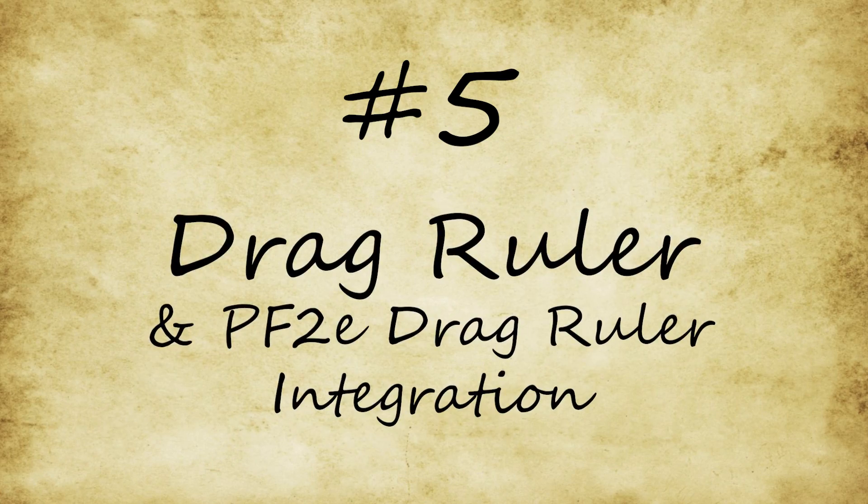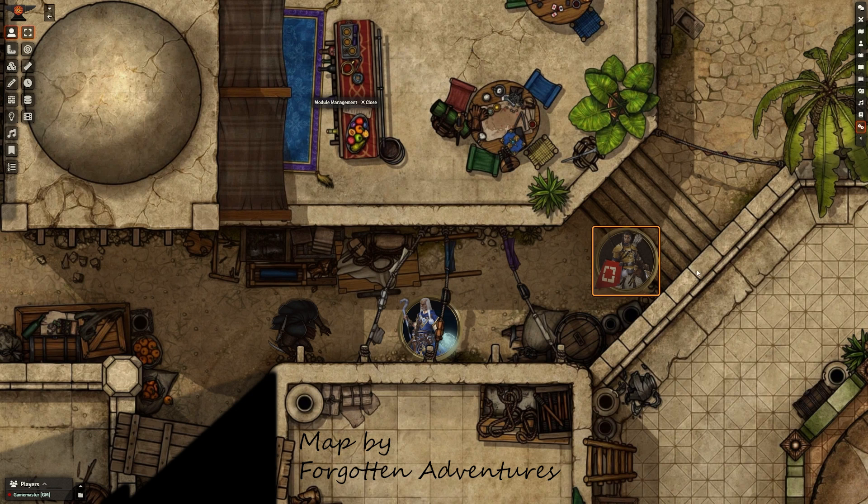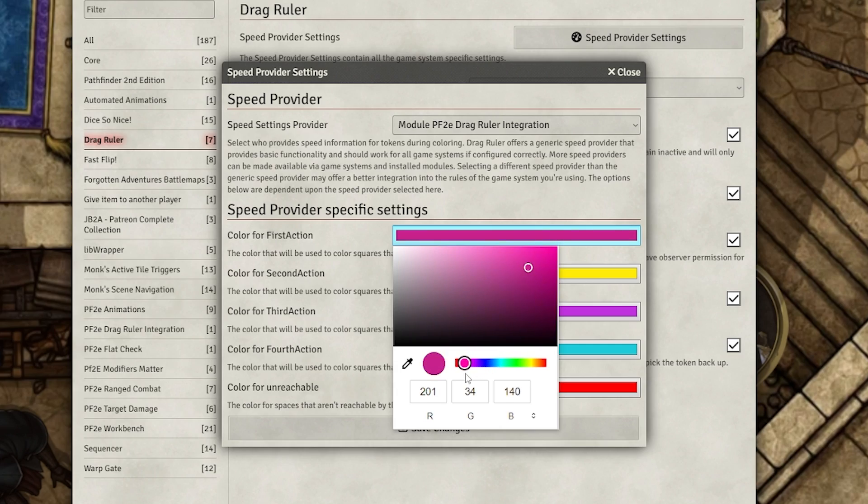Moving on to number 5, one that I cherish as a GM: the Drag Ruler mod. This mod makes measuring distance in combat — or just in general — super easy. All you do is click and drag your token, and it will automatically measure the distance your character can move, changing color depending on how many actions it will take. You can also change the color it measures in if you don't like the presets. As a note, this works for both D&D and Pathfinder, but if you're using it for Pathfinder, make sure to download both the core version and the Pathfinder 2nd Edition version.